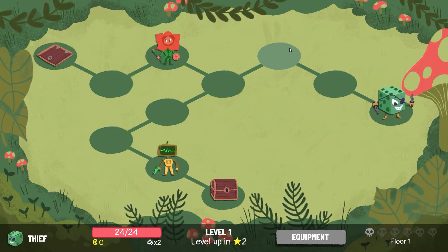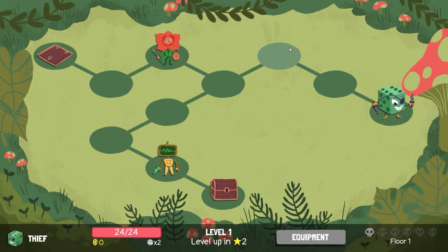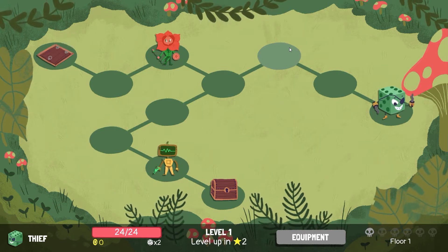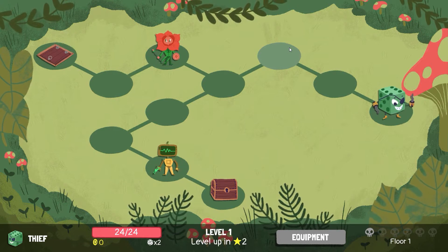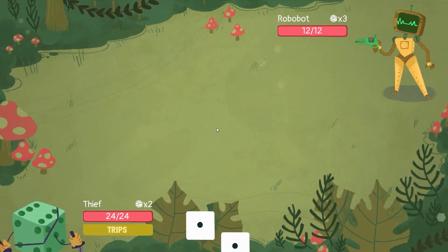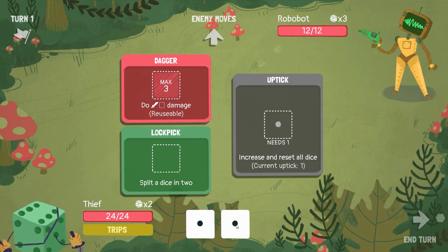Also, fury only triggers when equipment is fully activated, not whenever you're throwing dice into something that takes many to start up. And it's fun to fight bosses using the same ability they have but you just do it better — for example, fading with a great shield build. I do want to use more shield builds at some point because they're actually pretty fun, but I need to use shield bash with it.